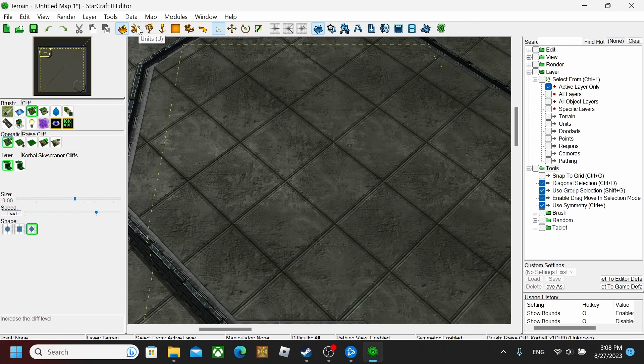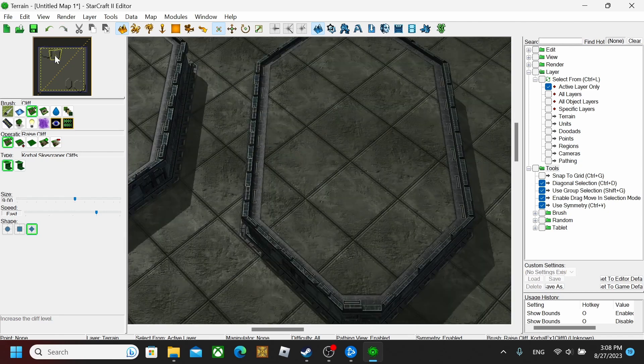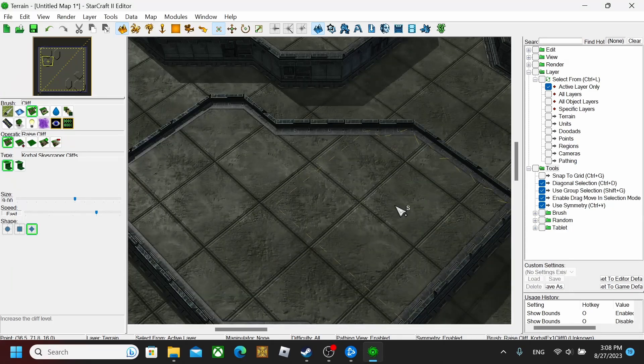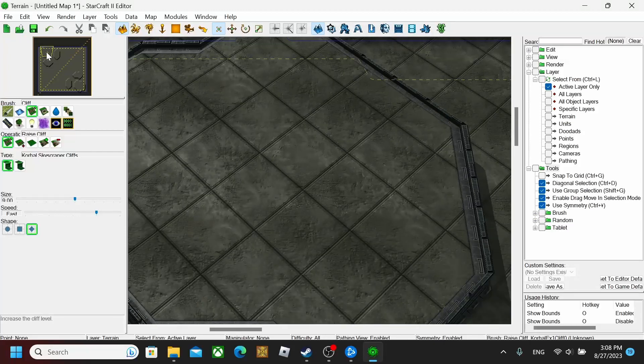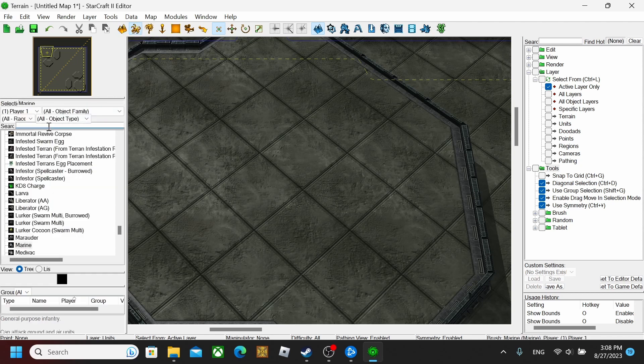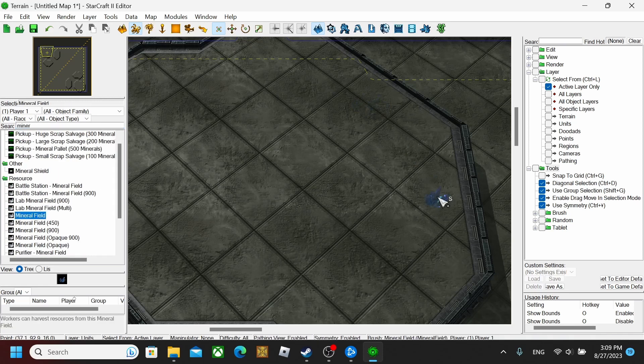After you do that and you've got your little base or whatever you want to make — all your different hills — to put down resources and everything like that, you want to go to Units and then type in minerals. After you get the minerals, you just want to place them down and space them out a little bit so they're not all together, because that can kind of mess up the SCVs.